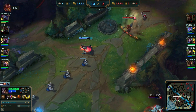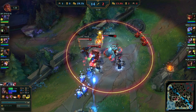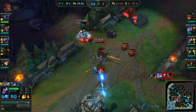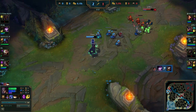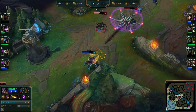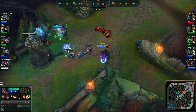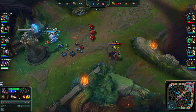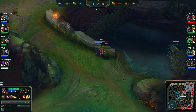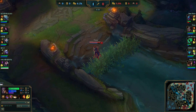TF is weak against all-ins in general — for example the Malphite-Yasuo combo is deadly and you really can't do much if they Flash-ultimate you. As a god on TF, Apto just knows how to dodge skillshots very well. He also knows how to do mind games — for example when he's pushing up a lane like this, he will often just go MIA for a second so the enemy team plays safe, which shows the huge amount of pressure he puts on the whole map with his Twisted Fate play.